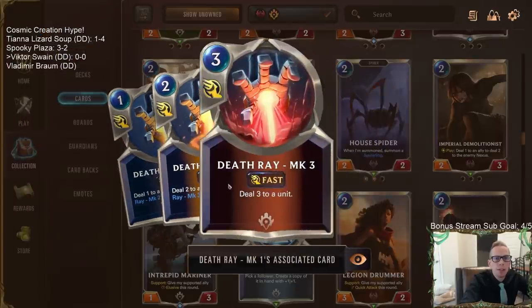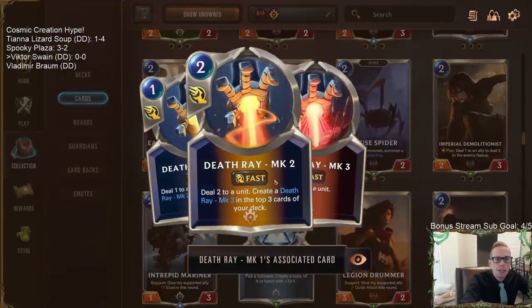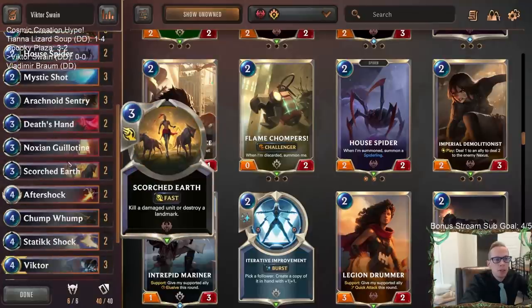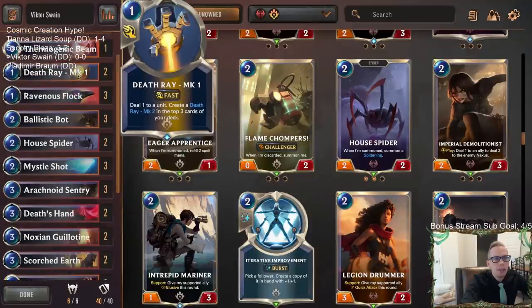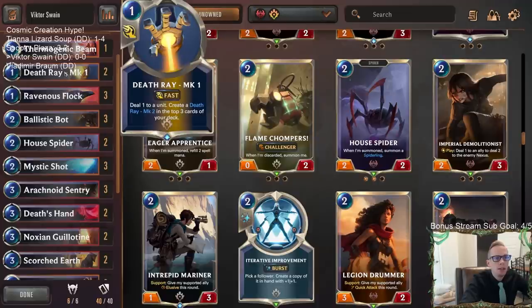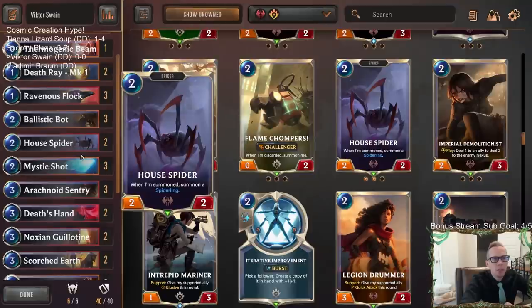The Death Ray could work well for leveling up Swain. I'm not a huge fan of dealing just one damage - it's not that much, especially in the later game. But you pair it with Noxus cards like Scorched Earth and Noxian Guillotine that can kill damaged units, and now we're talking. Death Ray pings and then these things can kill large units. It pairs really well with Ravenous Flock too - for two mana you can go Death Ray then Ravenous Flock and take down something with five health.